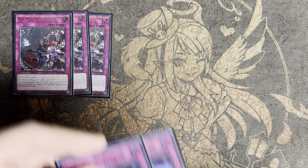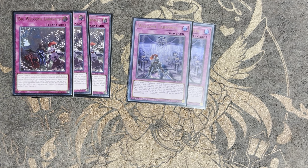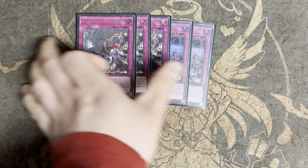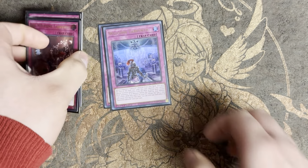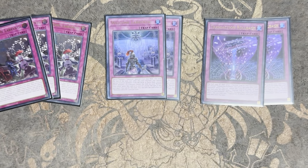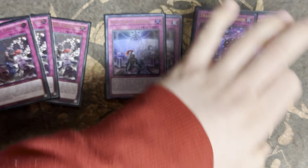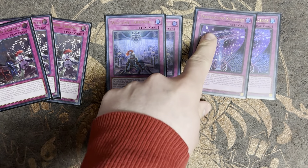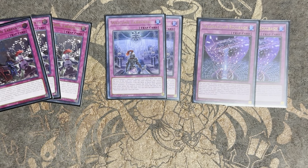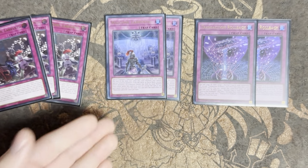For the traps: we're playing three Big Welcome and two Little Welcome — you don't need to play any less, this is perfectly reasonable. If you're not playing three Big Welcome you're playing it wrong. We're only playing two Rollback now. The card is absolutely great, but I found I was seeing it too often at three. We have other engines like the Unchained cards, and I'd rather see a trap that's actually going to do something.